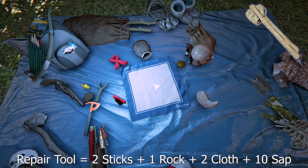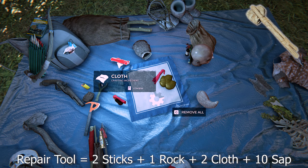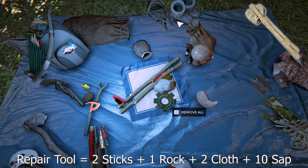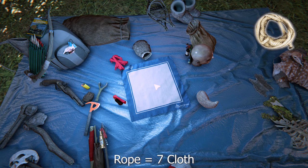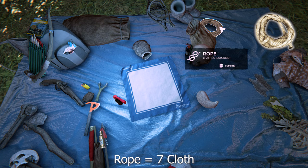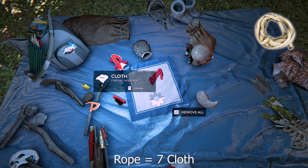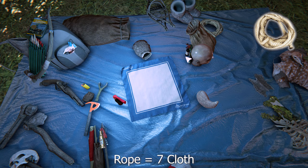To make a repair tool or repair hammer it's 10 sap, two cloth, two sticks, and one rock — this is excellent for taking out stick trees as it doesn't use any stamina. To make rope it's seven cloth. I recommend you only use this in emergencies or if you're desperate, because cloth is actually quite hard to find and you need it for bone armor and other things. You can carry unlimited cloth but only carry four ropes.